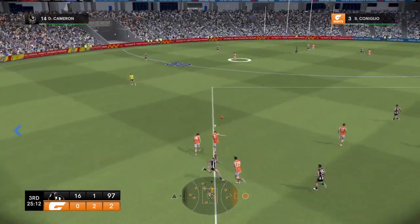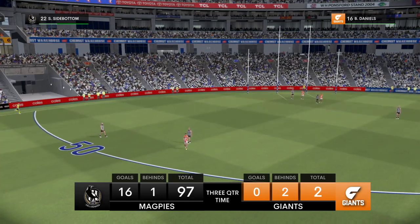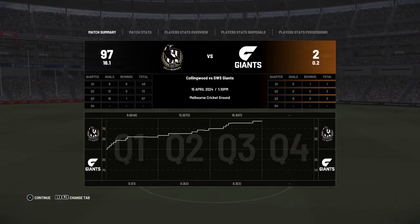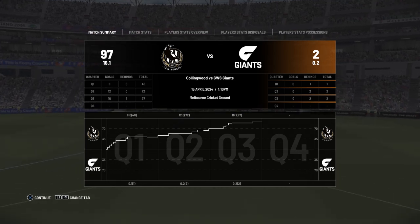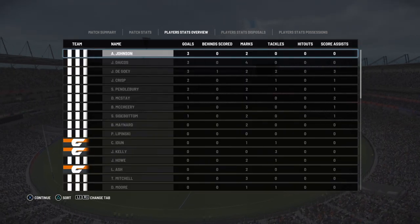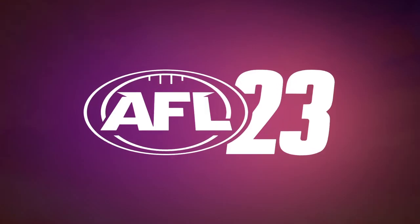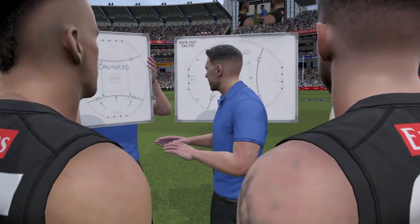Leaves it behind. Hogan in the centre square. The Giants have just one more quarter of this torment to endure — the end can't come quickly enough for them. Gary's back — what's caught your eye, Gaz? The Giants can't throw the towel in here. They've got to treat this last quarter as if there's just a kick in it and try to lay down a template for how they'd like to go about their next match. They can't win the match, but they can get something out. Good on you, Gary.